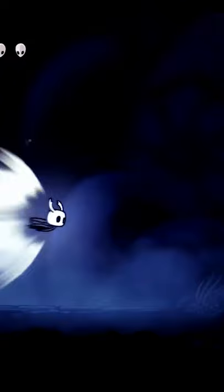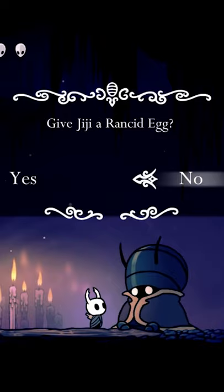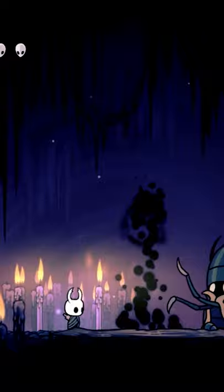Gigi can sense that you've left your Shade somewhere on the map, and what she can do is — you give her one of your rancid eggs to bring it back. She does the promised ritual and somehow brings your Shade Cloak right here. It will still try and attack you, so go ahead and give it a couple smacks, and just like that, you've got your Shade Cloak and all of your Geo back.